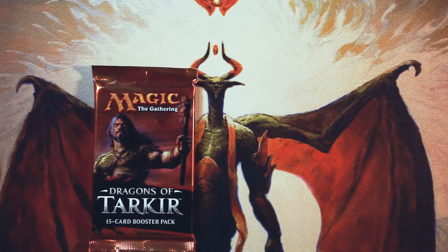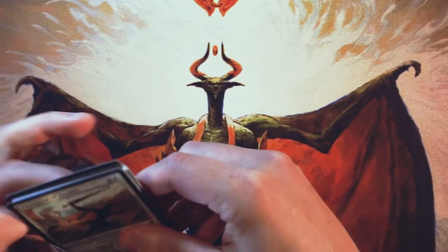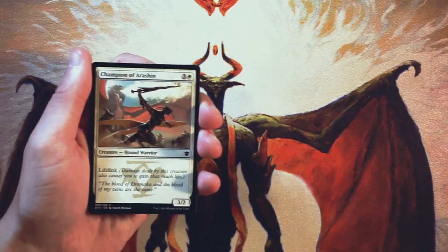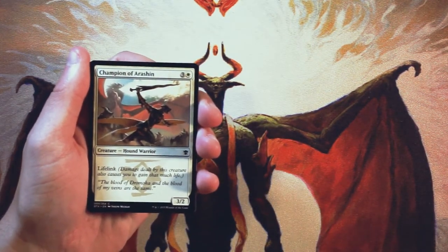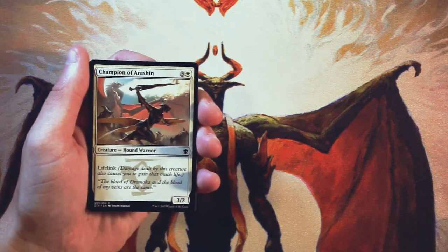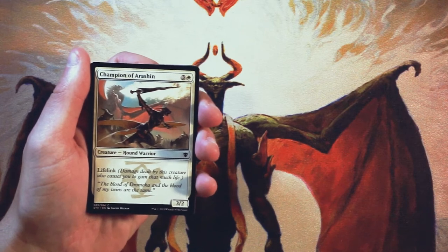I am very excited because today we are opening up a pack of Dragons of Tarkir, which is not the most amazing set in the world if I'm going to be honest, but there are still some very good cards in here. The Dragon Lords in particular are all very powerful. So as always, we're going to go through this as if it is a pack one, pick one scenario — we'll go through every card and hopefully figure out what our pack one, pick one would be if we were drafting this, and look at some of the cool mechanics in this set.